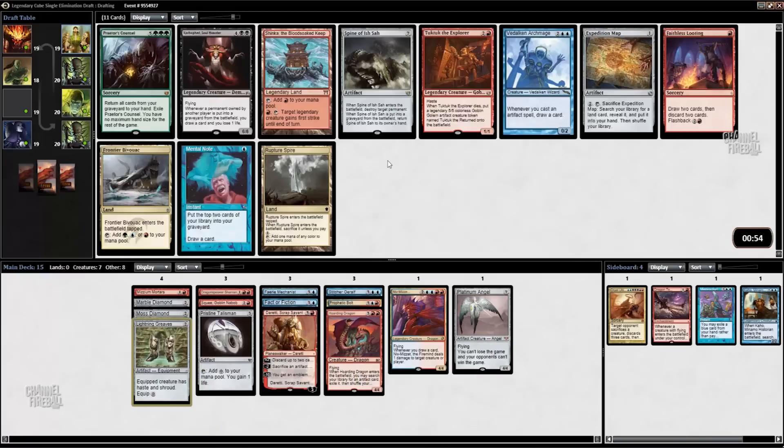With Hoarding Dragon and Duretti, if I can play Platinum Angel early and have it die and still be able to get it back, I think I'll be able to assemble Lightning Greaves plus Platinum Angel fairly consistently. There might be other random fat artifacts for us to play like Spine of Ish-Saw. There's Spine of Ish-Saw, which obviously works very well with Duretti. There's also Frontier Bivouac, which would be good fixing for us. Faithless Looting is not bad, but I think I'm just going to take the Spine.